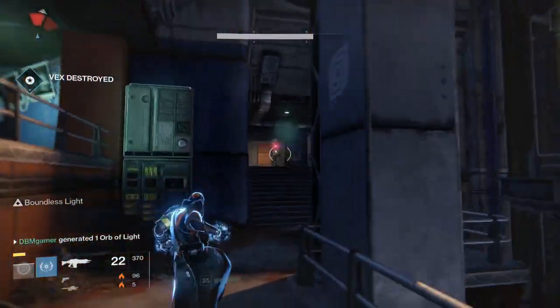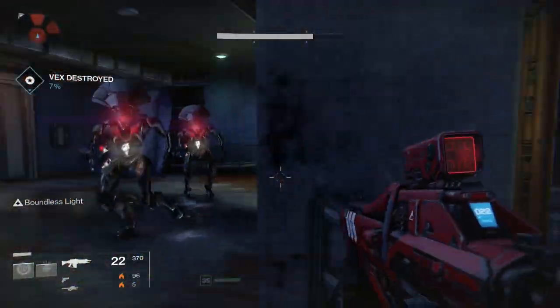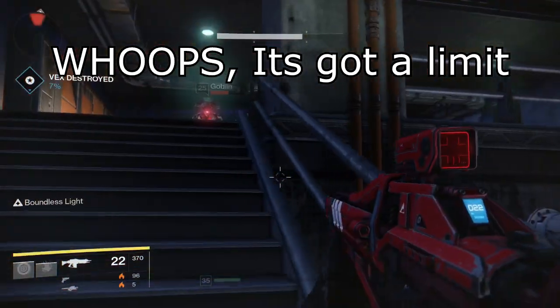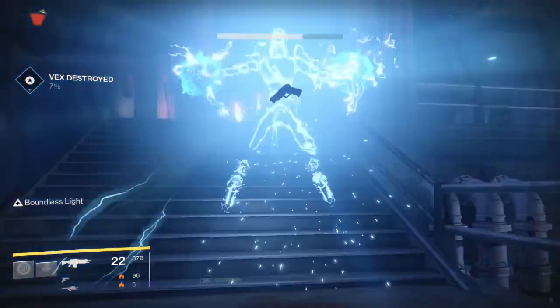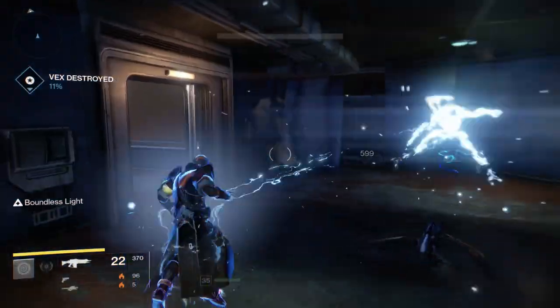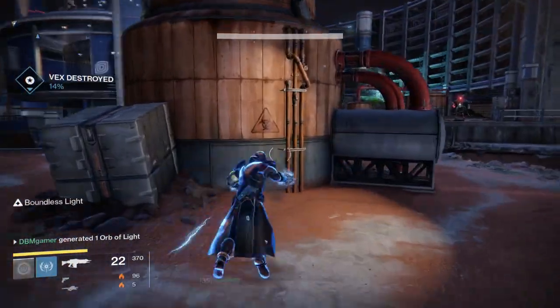You can only run the dailies once a day, so no switching to an alternate character for reruns. Next, make sure you're wearing your highest level gear when finishing a mission or decrypting engrams. That will increase your chances of getting dropped better gear with higher stats. Even if you don't like the gear, you can always infuse them.